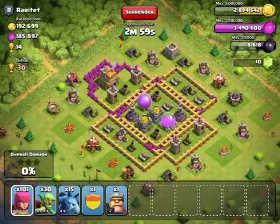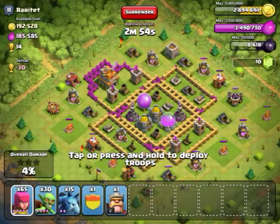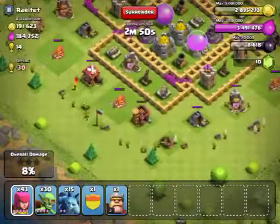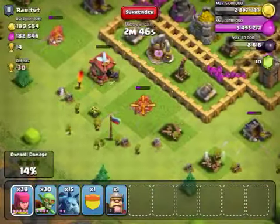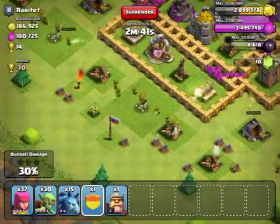I'm just gonna start off by putting a bunch of archers around everything, and once I get these buildings I'll probably let the witches out over here. So let's take those out, a few more, and let those witches go.